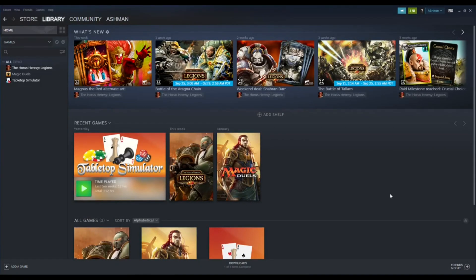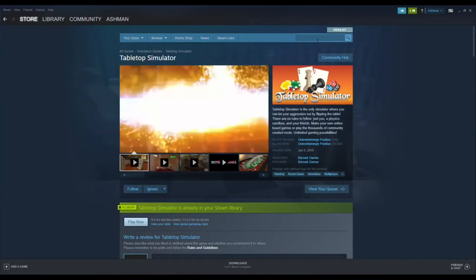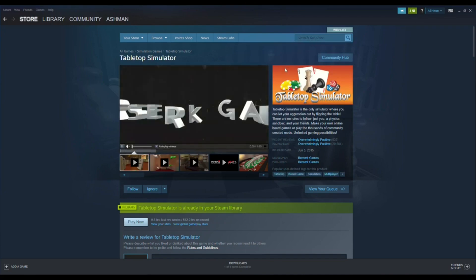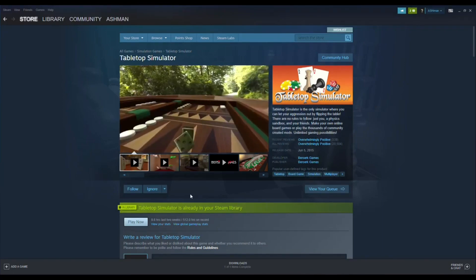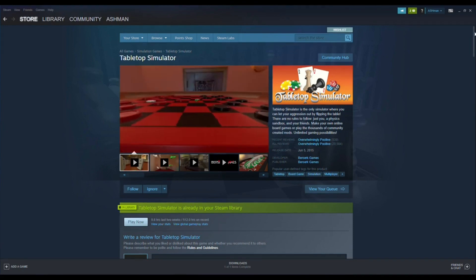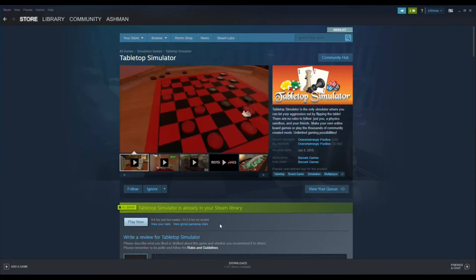So what we are seeing now is Steam, after you install it and open it up. We're going to go through as if I didn't have it installed — and by it, I mean Tabletop Simulator. What we're going to do is go to Store and search the store for Tabletop — it even comes up right away. Click on Tabletop Simulator. If you don't already have it, you would just need to buy it, and it would add it to your library. Then after that, what we have to do is go add the Destiny mod.